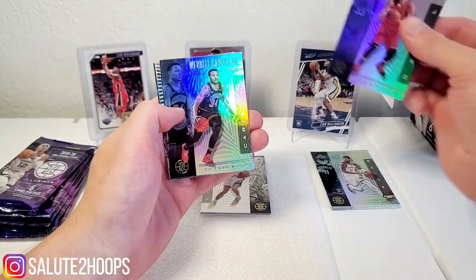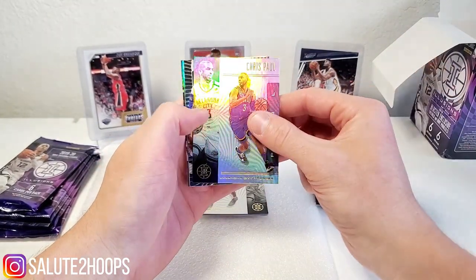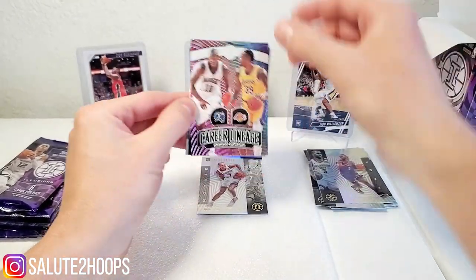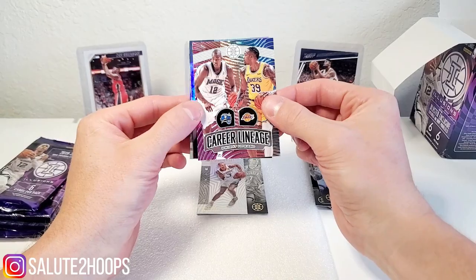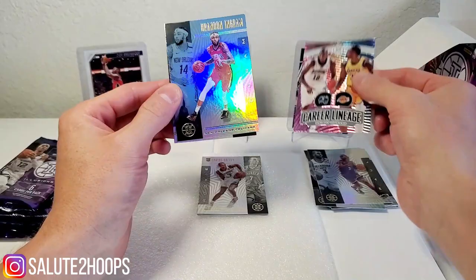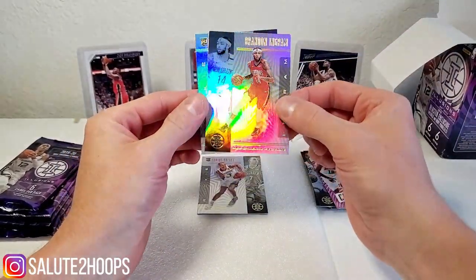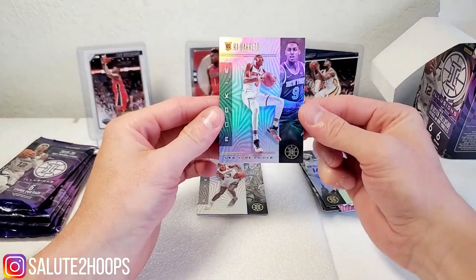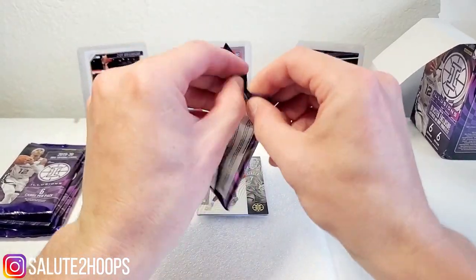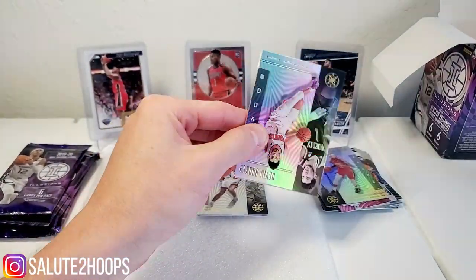We got Mark Gasol, Wendell Carter Jr, Chris Paul, a little Dwight Howard Career Lineage insert — that's pretty cool looking. Brandon Ingram again, and RJ Barrett — cool, so we got our first top rookie. Let's see what else this has in store for us.